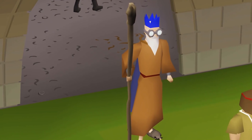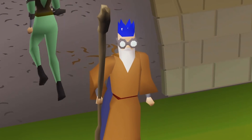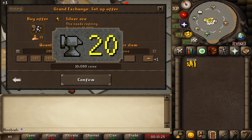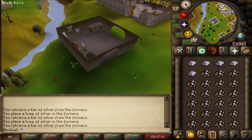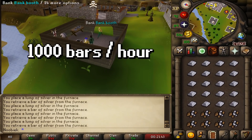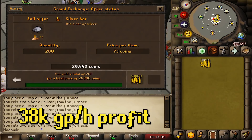Now for smithing. Starting with smelting silver bars — simply smelt silver ore at 20 Smithing for 13.7 XP per bar. The best place to smelt in free-to-play is the Edgeville furnace. You can smelt close to 1,000 silver bars per hour, granting just over 13,000 Smithing XP per hour and a profit of 38k GP per hour.